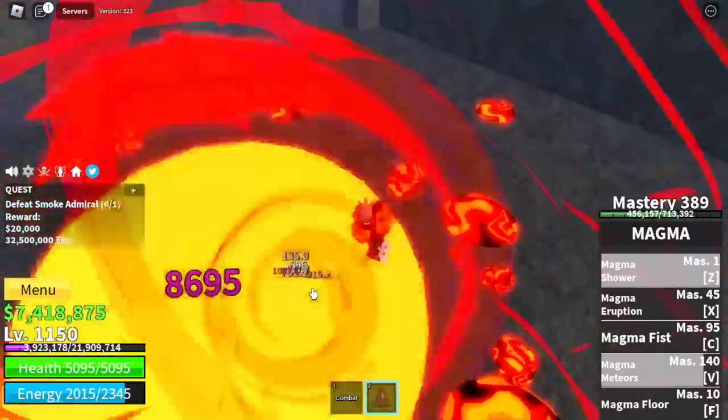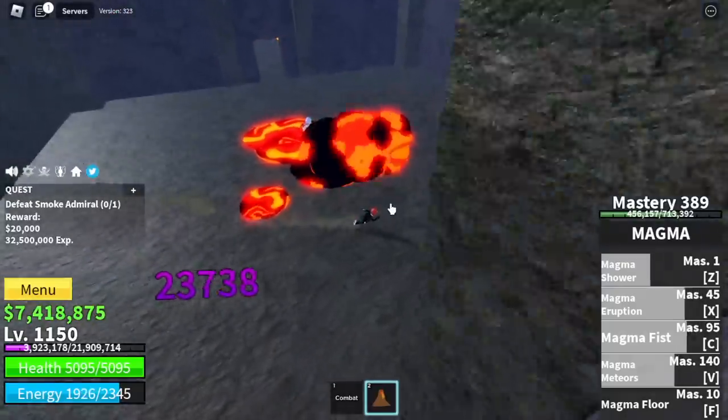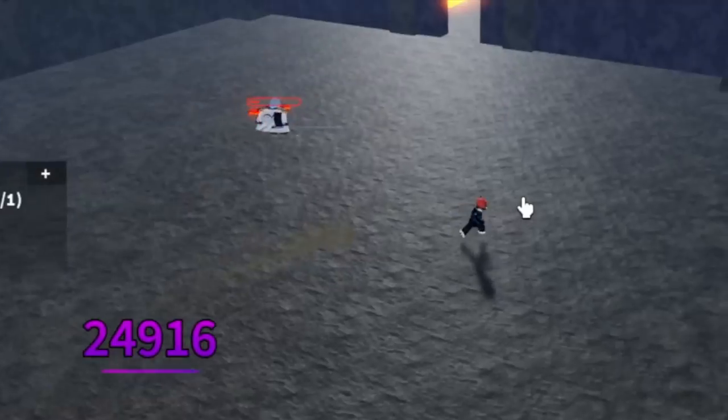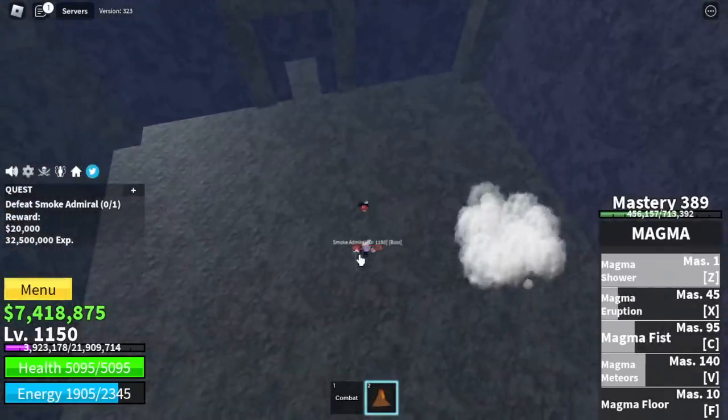V and Z skill, then X skill, and C skill. Check the HP — he's almost dead. 24,000 damage, almost 25k. One more skill and I think we're done.